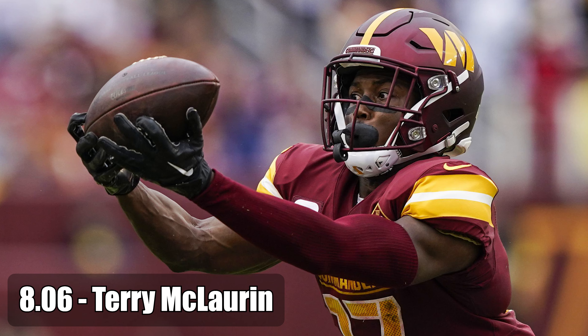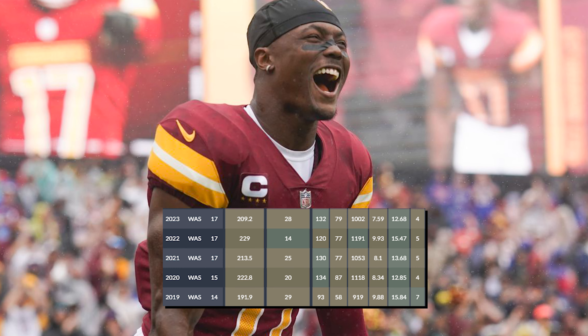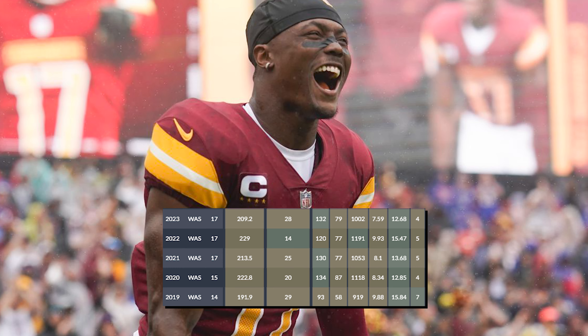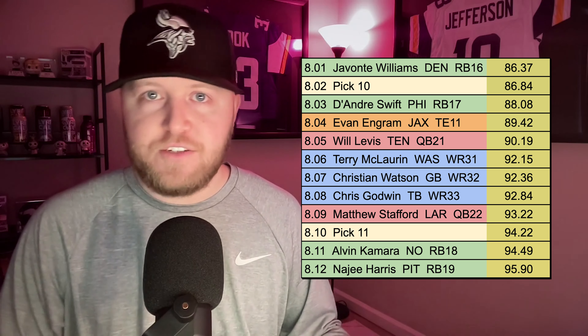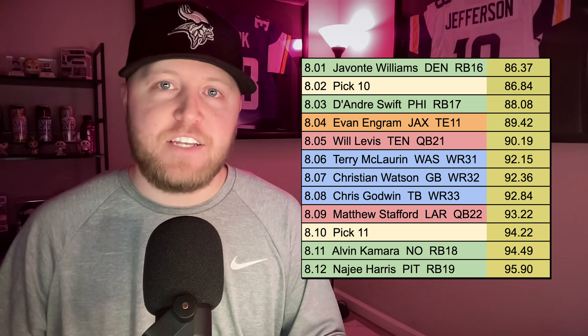He's coming off the board as wide receiver 31 at the 8-06. Terry McLaurin has been the wide receiver one over there in Washington for many years now for the Washington Commanders — it's been about six years that he's going to be in the NFL at this point. Throughout his career, he's typically finished around wide receiver 25 for fantasy football for most of these seasons. So he's really been a low-end wide receiver two for your fantasy football teams over his last couple years. In startup drafts, you can usually select Terry McLaurin around that wide receiver 31, and even at this price, I do think there is a little bit of value.